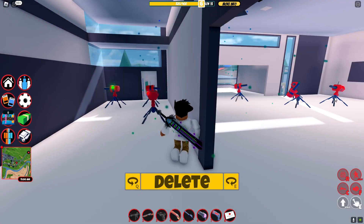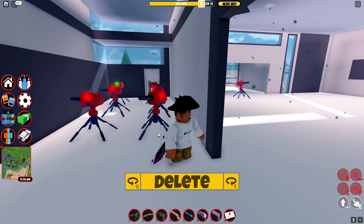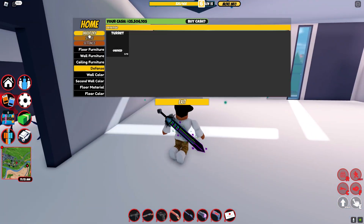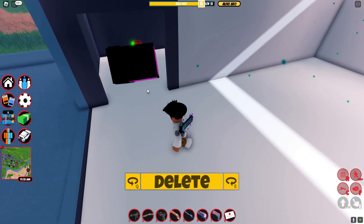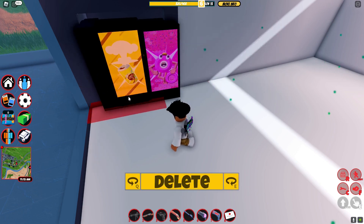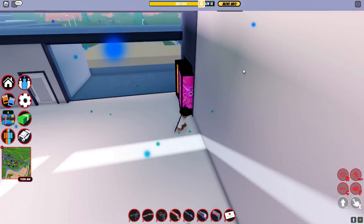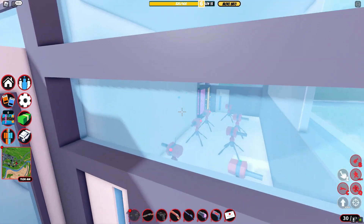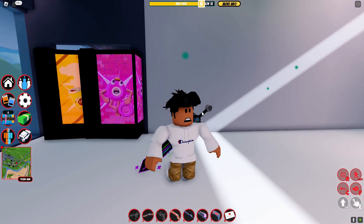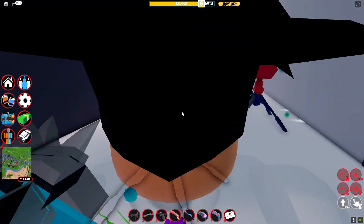You can place them all throughout the hallway near the entrances and make it almost impossible for people to actually raid your crew. Someone breaks into your crew with no idea there are this many turrets, and they die in less than a second. It's very, very overpowered if you use it properly.